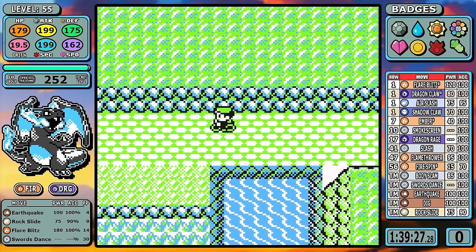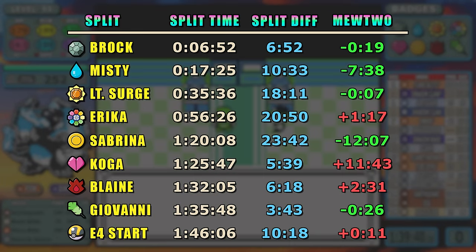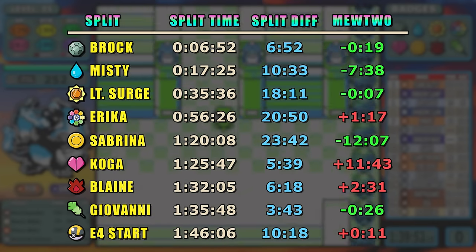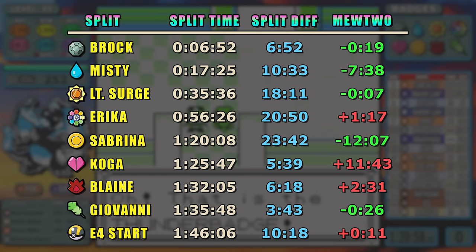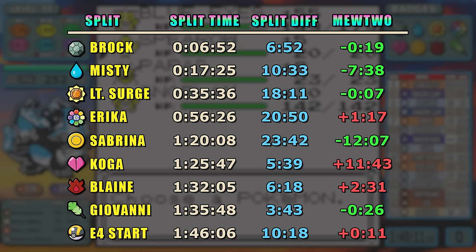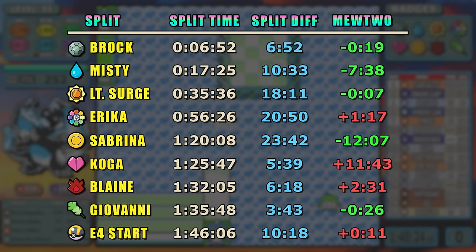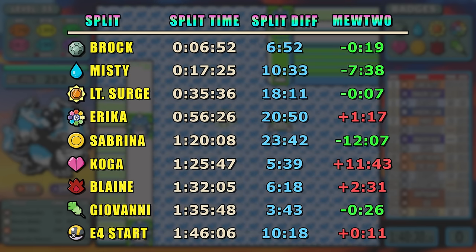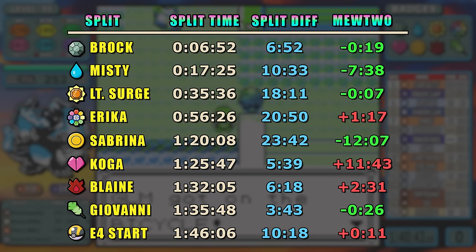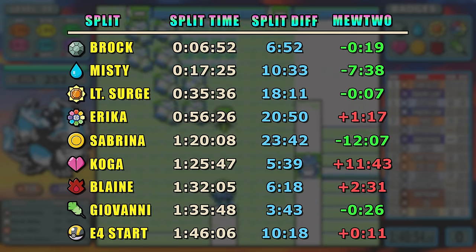Before the Elite Four, let's pull up split data. Last time Charizard had a seven-second lead, but going into Lorelei's room, it's now 11 seconds behind Mewtwo. The main reasons: I had to do a lot of inventory management — candies, elixirs, potions — and the Blastoise surviving wasted a little time. There's also a minor reason: my bike movement felt awful in this run, my controller didn't feel quite as responsive, maybe from playing too much Gen 2 before this. But the TLDR is that this one's still pretty close.